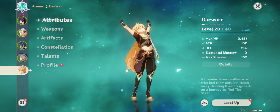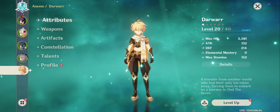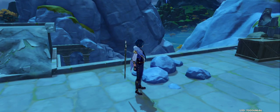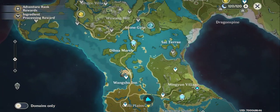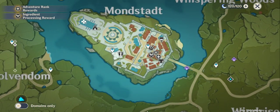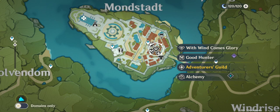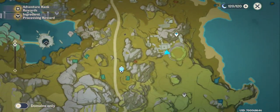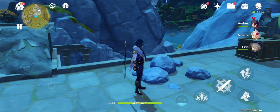To get the upgrade materials needed for promotion, go to the first town — Mondstadt — and find the NPC with the crystal/diamond shape icon. You can purchase promotion materials there.